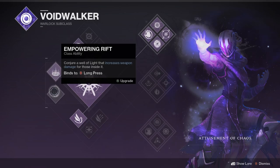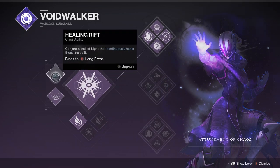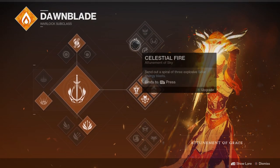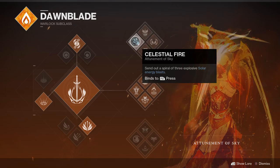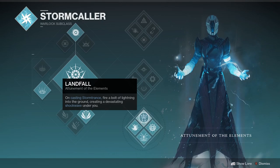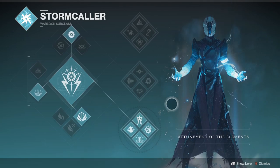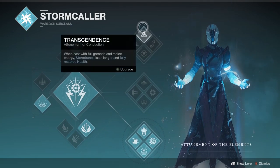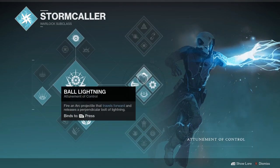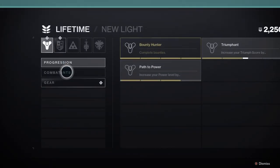Each Light subclass has three nodes where you can change grenade type, class ability, and subclass tree. Try them out and see what you like. As you get more in-depth with Destiny, you can spec into different builds. When combined with exotic weapons and armor, you can really level yourself up. Arc is like electricity, Solar is like fire, and Void is like a purple magic. Stasis works a little differently as Bungie experiments with new subclass types as they move further into the MMO space.